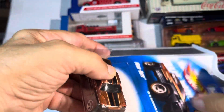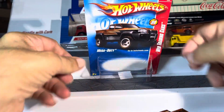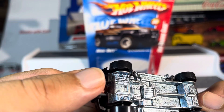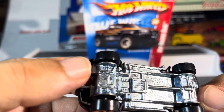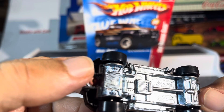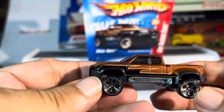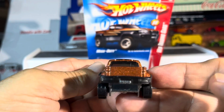Let's see what we got in the mystery car and figure out what it is. I don't see a name clearly — I see something... Malaysia... Mega Duty. I guess that's the name of it: Mega Duty. So we got side pipes, step side, which is really interesting.